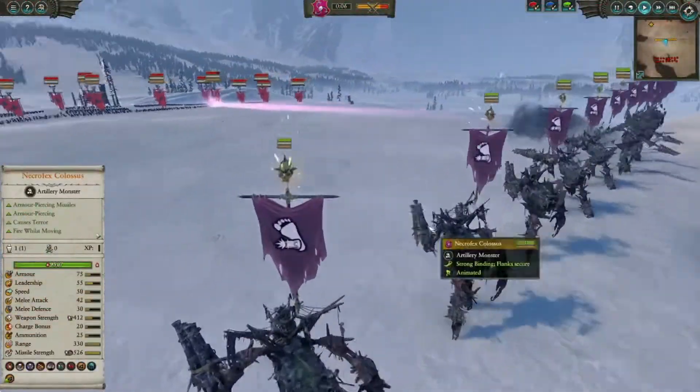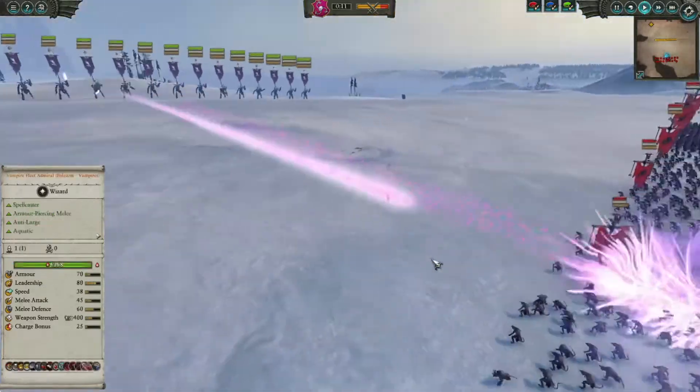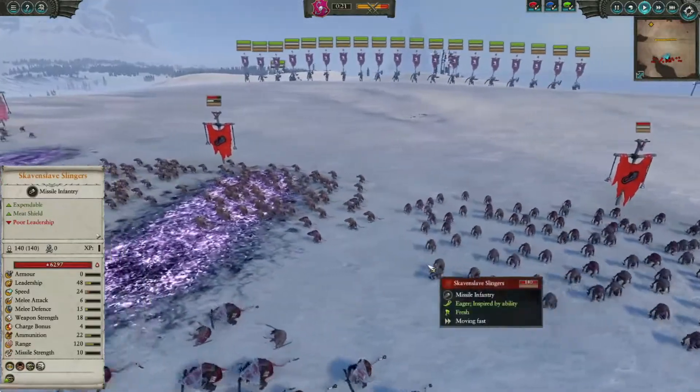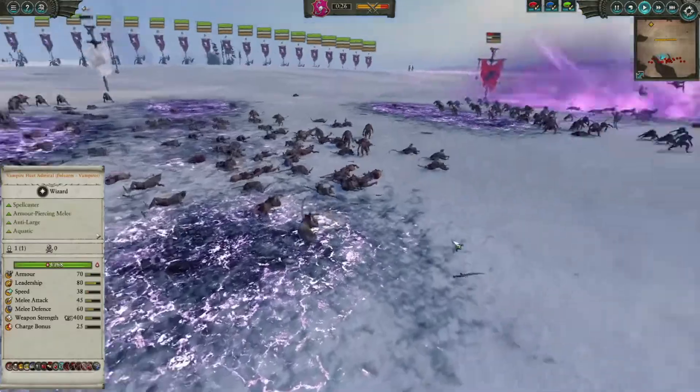Inside a massive group of Necrofex Colossus, these projectiles do so much damage because there are just so many of them. And it looks absolutely awesome when you just have all of them point their arms forwards and then release a devastating volley of these purple death beams.